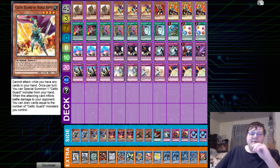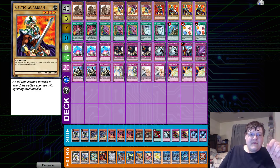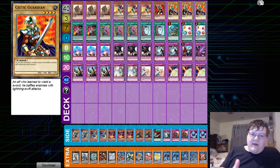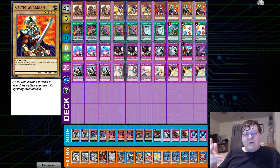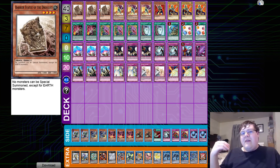The first deck we're going to be looking at today is this four-axis stun control deck that managed to show up playing none other than Celtic Guardian as a toolbox. Now I'm not going to be the first one to tell you that this looks very meme-y, and there's nothing wrong with having a little bit of meme in your deck. But everything revolves around the Barrier Statue of the Drought — no monsters can be special summoned except for Earth monsters. You guys know about the various statues and the fantastic things they've done for the game over the course of time.